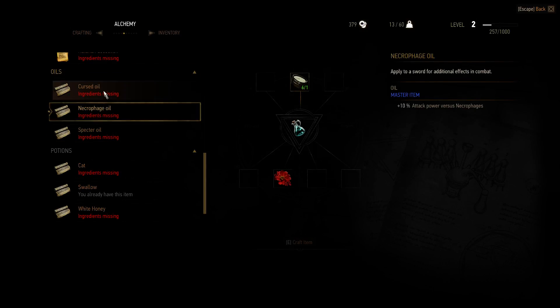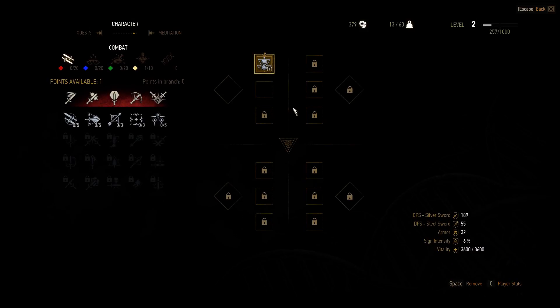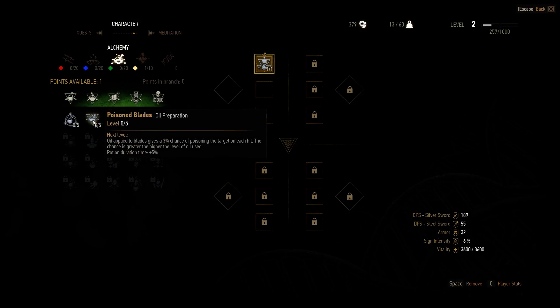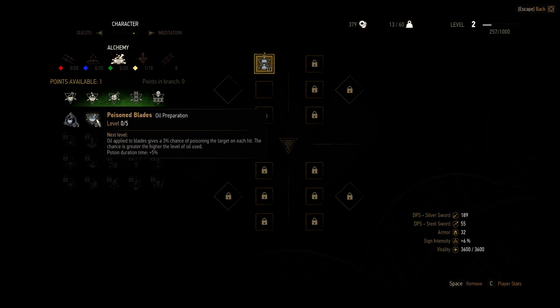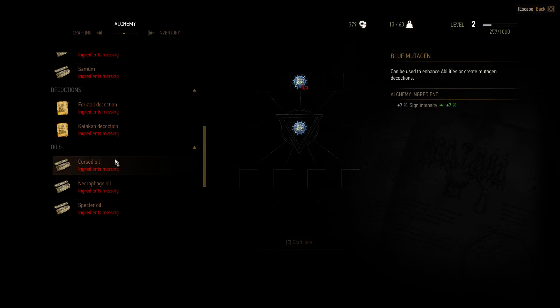I'm thinking about making these oils because they will be pretty useful. If you go to the level up screen, we can see I want to go with Alchemy 3. The first skills are not that amazing — I'm mostly after the secondary effect that increases potion duration, because if you start to stack that the potion will get really good. But I want to get Poison Blades, which gives us a chance to poison targets if we have oil on our blades. So we need to make these oils.